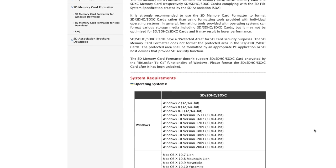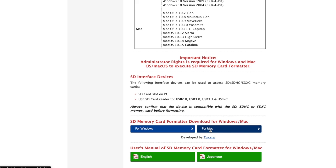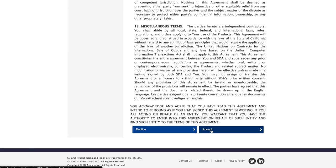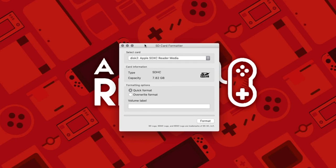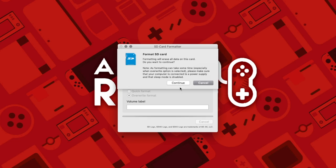First, you'll need to go down into the description and go to the SD card format or download page. Select your operating system, then scroll down to press the accept button. Once the file has downloaded, open up the program. This menu will pop up — select your drive and then select overwrite format. This will delete all the files on your SD card, so if you have any important files, back them up first. Press format and the process will begin. If you don't do this step, DS games may not work at all.